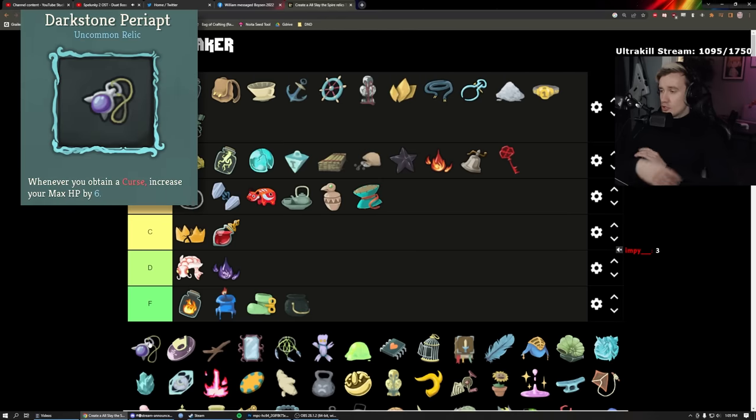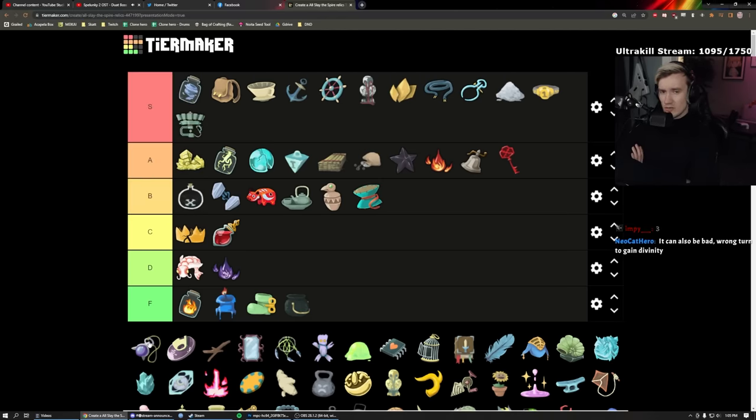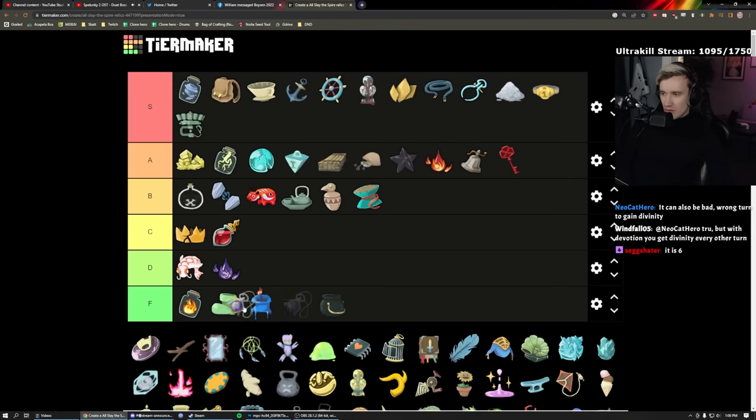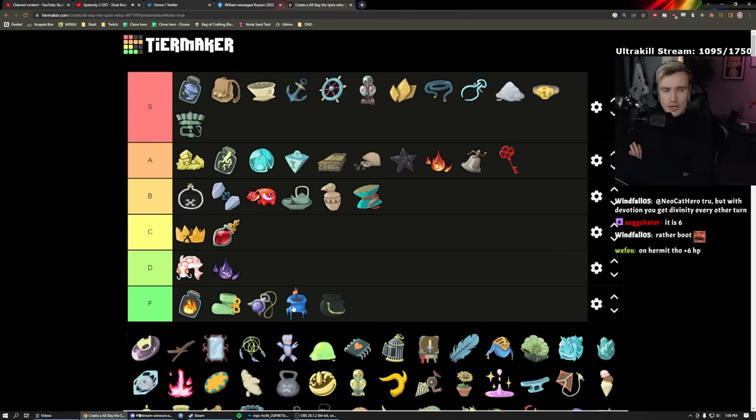Dark Stone Periapt: whenever you add a curse to your deck, gain six max health. These two relics — Dark Stone and the similar one — when I draw either I get equally upset. I would rather have the Boot than these two. It's just six max health for a curse. When would you ever want to add a curse? Terrible — F tier.